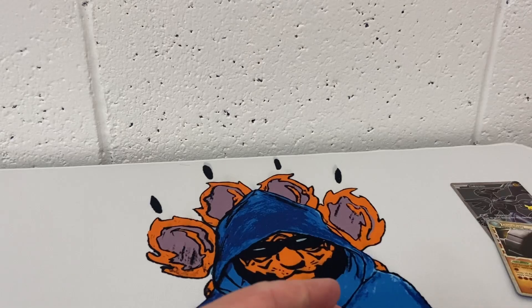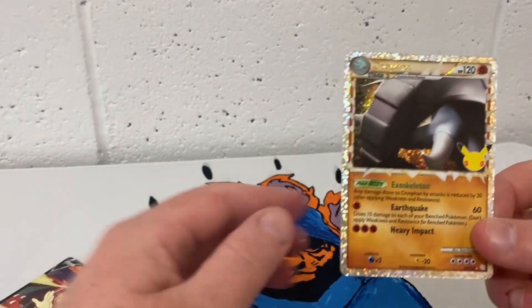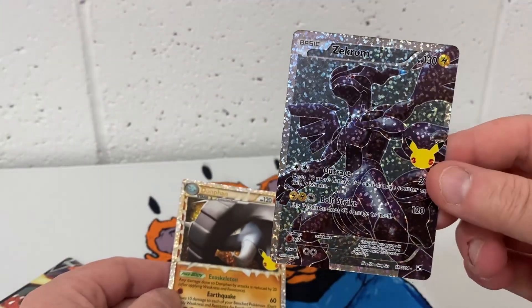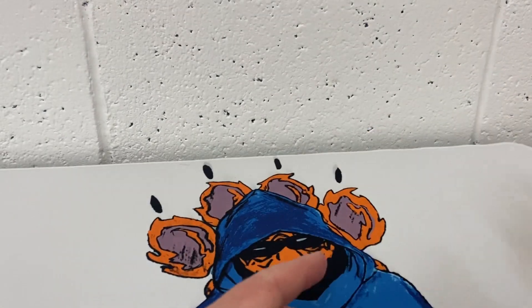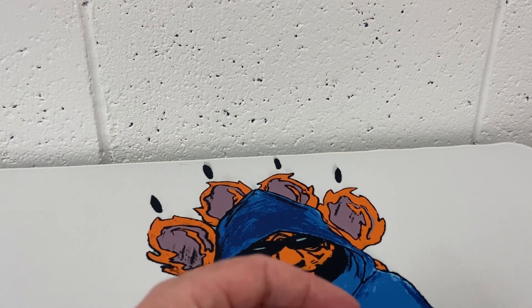So from this box we have our promo card, we have Zekrom, and my favourite pull is the Zacian — very shiny card. Thank you for watching, don't forget to like and subscribe. I will catch you in another video, thank you!